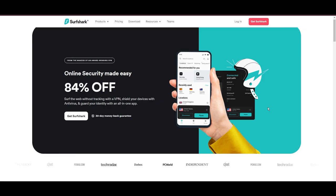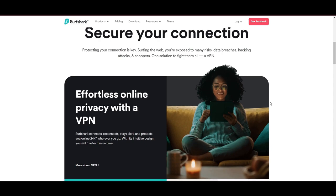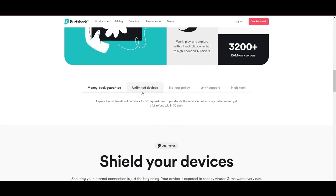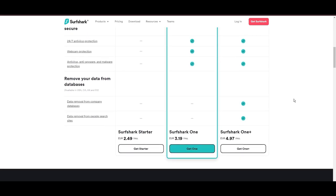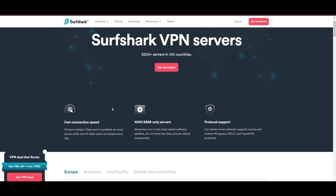Surfshark stands out as a top VPN choice for Dune Awakening players, especially because it lets you simultaneously connect as many devices as you want. With its headquarters in the Netherlands, this VPN offers an impressive network of 3,200 servers across 100 countries, ensuring you can play Dune Awakening and access other content worldwide without restrictions. One of the first things to catch your eye about Surfshark is its affordability — you can use this advanced VPN service for as little as $2.49 monthly. Plus, they offer a no-risk trial period for a month, allowing you to test out the service fully and decide if it's the right fit without any financial commitment.